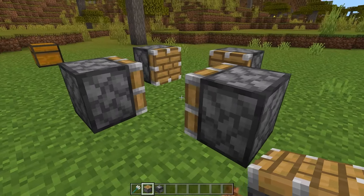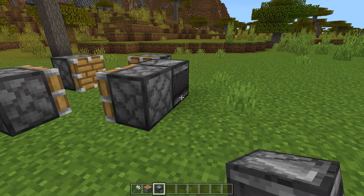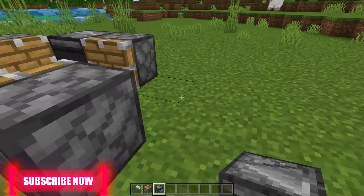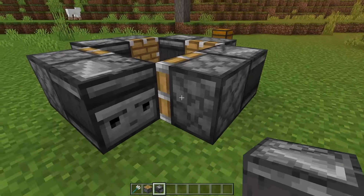Go to any of the Pistons — I'll pick this one — take your Observer and place it facing the back, just like that. Do the same for this Piston, this Piston, and this Piston, so you should see that the face is actually facing away from the Piston.